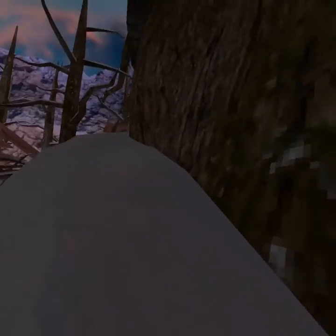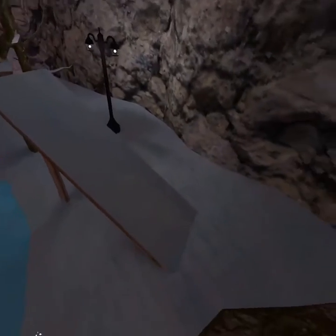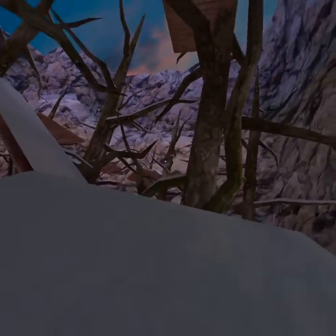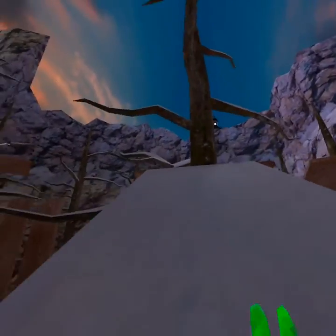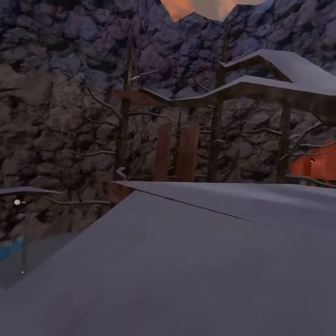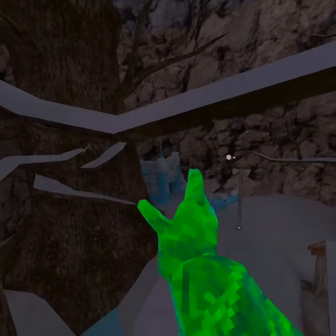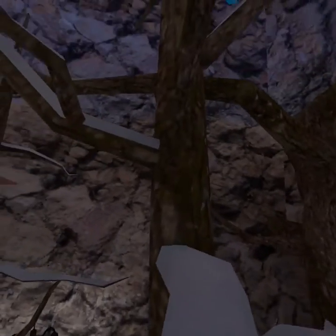And if you guys kind of want to get on top of the stump, this is how I would do it. You don't have to go like I'm doing it right now — you could just hop on this platform, run up like this, and then just pop up to this one, run run run, and then see right here there's gonna be a branch — hop onto this branch.